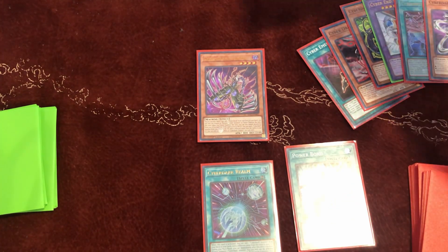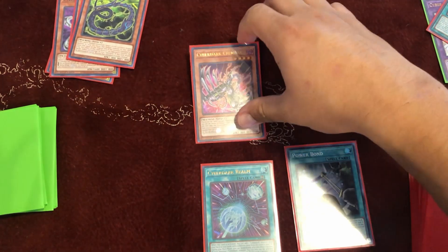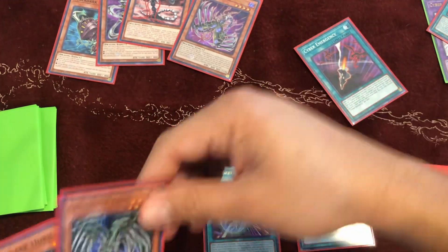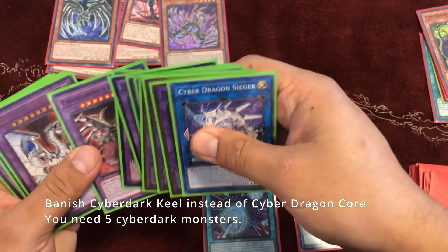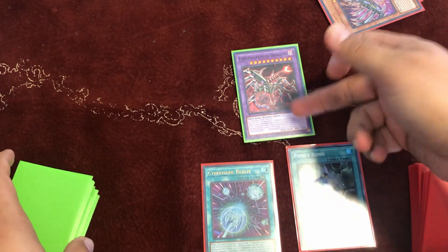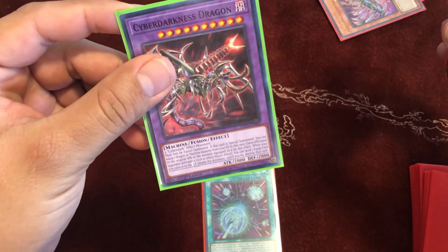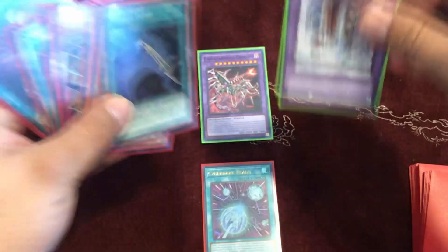Activate Power Bond, fusing all five materials. Instead of summoning the standard target, feed Cyber Dark Edge five materials to special summon Cyber Darkness Dragon. You only take 2000 damage because Power Bond doubles the original attack — the original is 2000, doubled is 4000, so you take 2000 damage. When it's summoned, its effect activates — target one Dragon or Machine and equip it. Equip Cyber End Dragon from the grave.